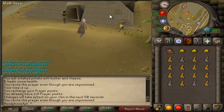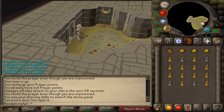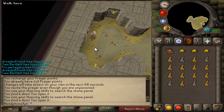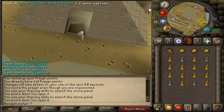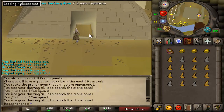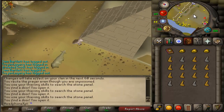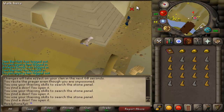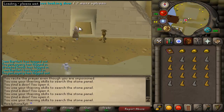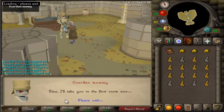For the Pyramid Plunder itself, you're going to want to check these doors. If you don't see a mummy in there, turn around and use a different door. Check all four doors until you see a mummy. If you haven't done this minigame before, you have to talk to the mummy, but if you have, just press start minigame.